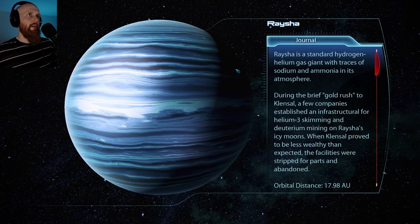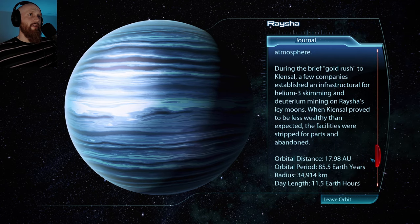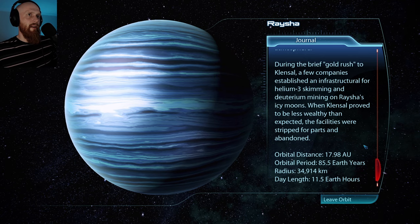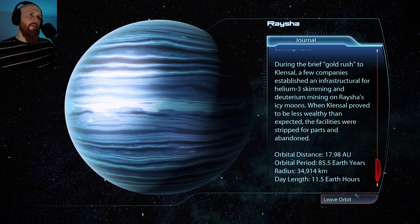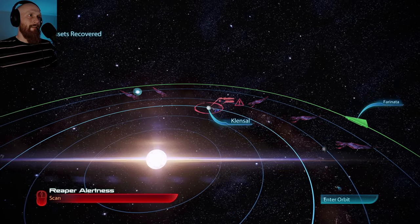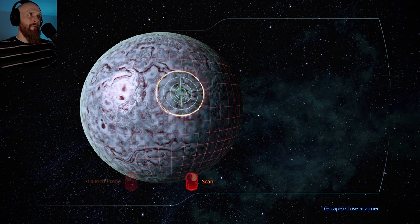Racia is a standard hydrogen-helium gas giant with traces of sodium and ammonia in its atmosphere. During the brief gold rush to Clensal, a few companies established infrastructure for helium-3 skimming and deuterium mining on Racia's icy moons. When Clensal proved less wealthy than expected, the facilities were stripped for parts and abandoned.